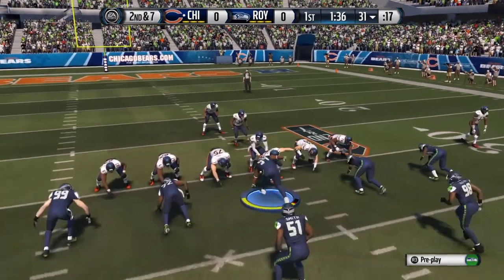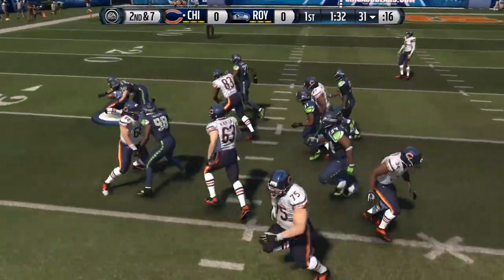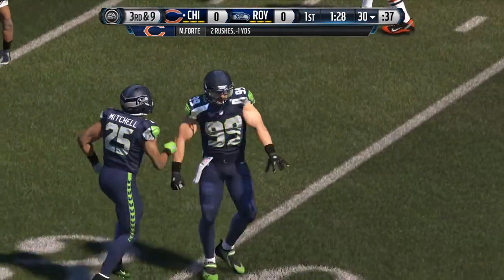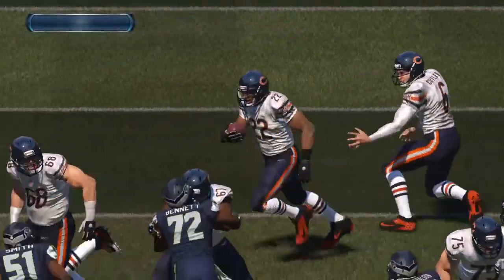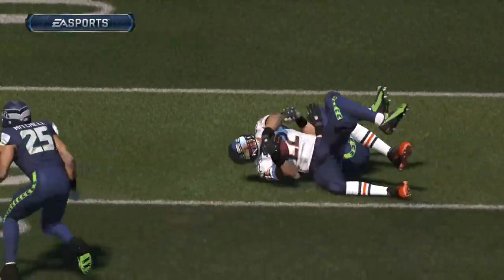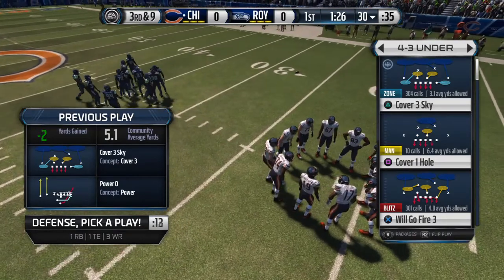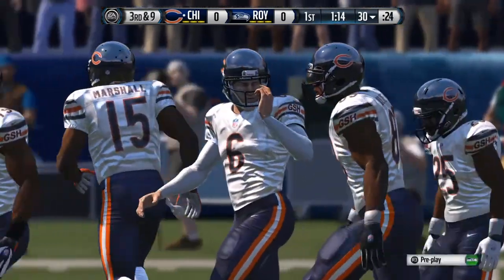Cutler takes a look now from under center. Hand-off made, and this won't even get back to the line — he'll end up losing one. The Bears' offensive coordinator has to be frustrated by that play. He calls away plays, and what happens? They run and lose yards — that's just a bad job on the offensive line. After that run, it's still third and nine to go.